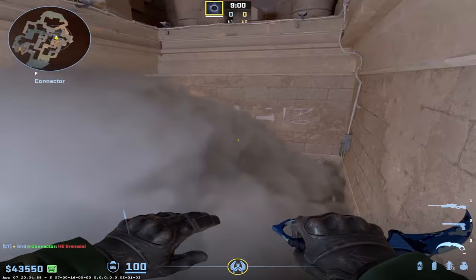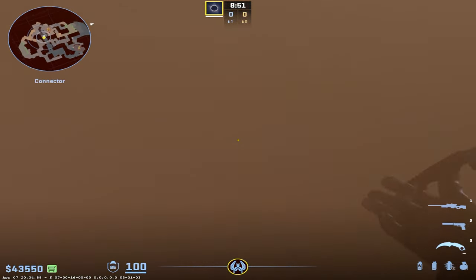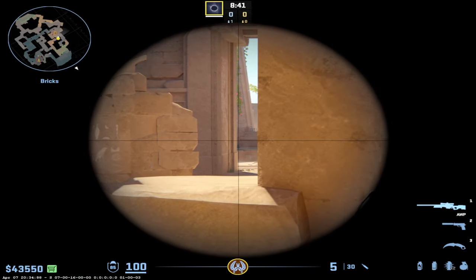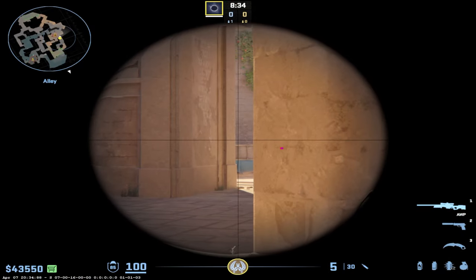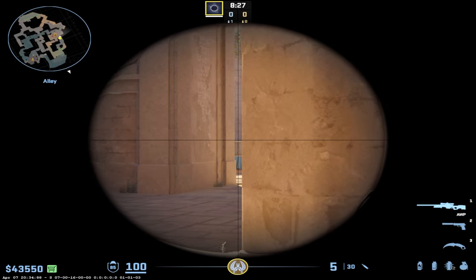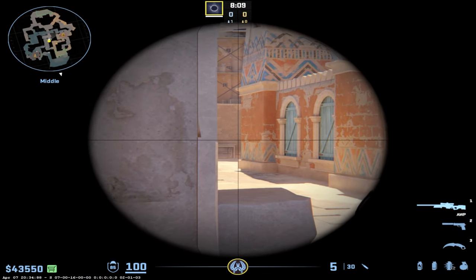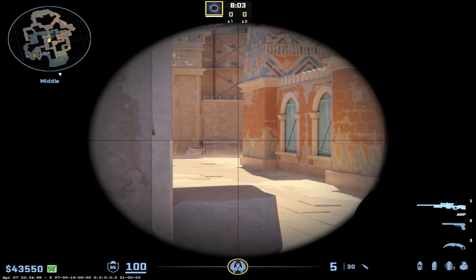Breaking the smoke and peeking can be very strong since people often won't expect the smoke break at any timing and the AWP is already posted. You can also start in temple to shut down people who like to stupidly wide-swing peek B main at the start of the round — easy kills from here. When you come with the AWP in mid, remember that this angle can easily get you nade-stacked. If you're crouched looking at just this sliver, the other team can come and nade you — you can't see them past the table while they nade-stack you, which is very risky.